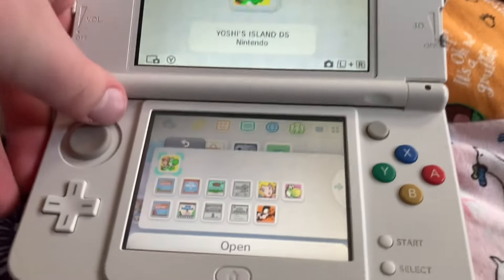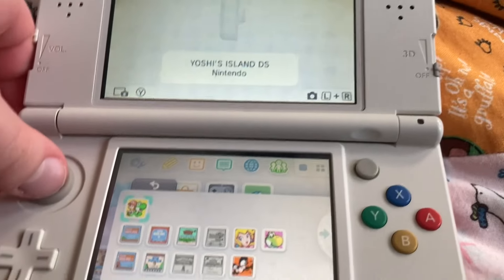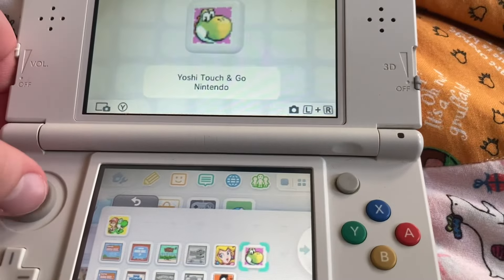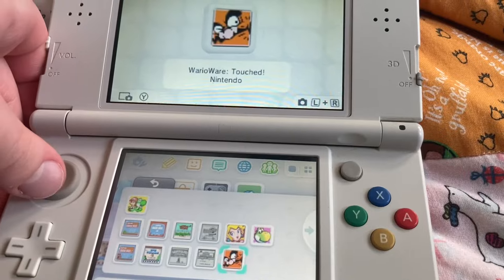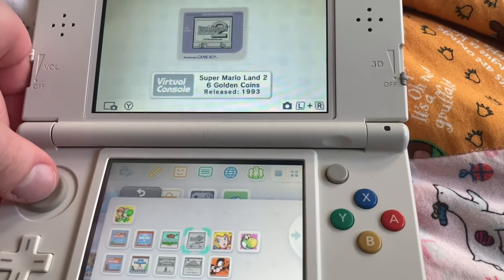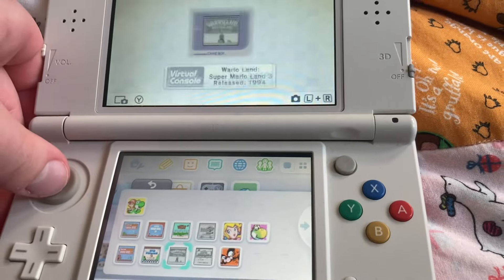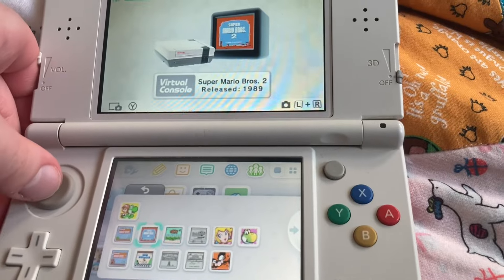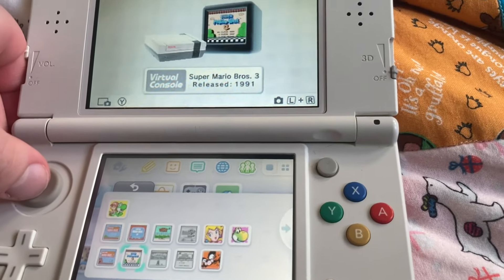Mario games — these are the ones I have so far. Got some DS ones like Yoshi's Island DS, Yoshi Touch and Go, Super Princess Peach, WarioWare Touched. Also got some Virtual Console: Super Mario Land, Mario Land 2, Wario's Woods, Wario Land, Super Mario Bros 3, Super Mario Bros 2.